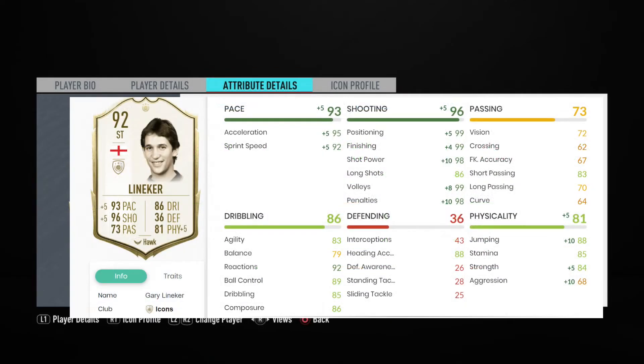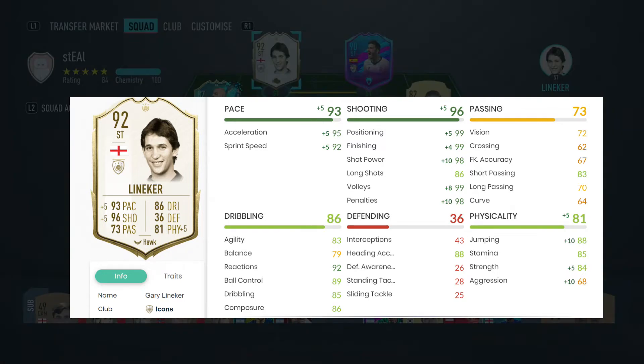You have other options. Here are the Hawk options as well — a very good card that increases the physical stats as well as the pace and shooting. 99 finishing and 98 shot power, which is fantastic. The pace is boosted more too, and the physicals, but the Hawk doesn't really make a meaningful difference in my opinion.